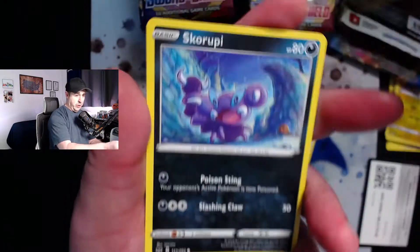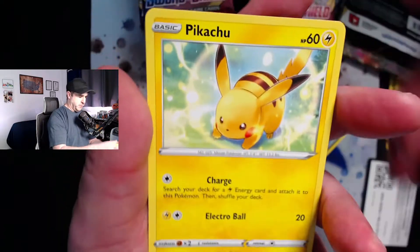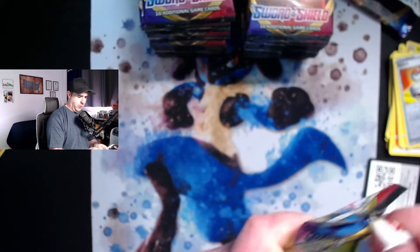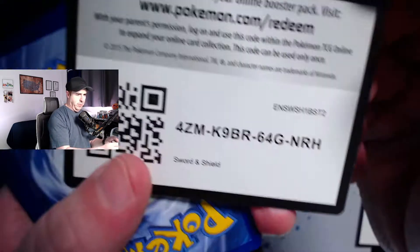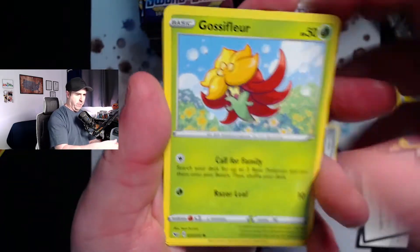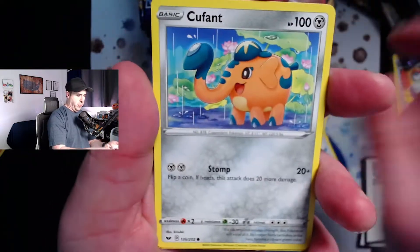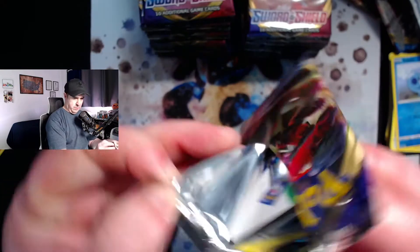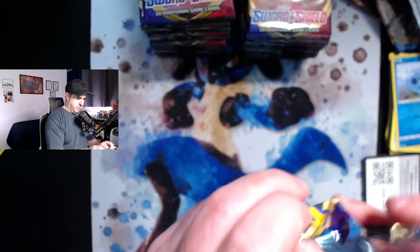Oh, I haven't seen that card yet — that's a cool Pikachu reverse holo. Switch and a Stone Jurner as the rare, so nothing really going on out of these first three packs or so. That's okay, there are lots and lots of packs to get through. These booster box openings can get really lengthy if you're not careful, so I'll try to keep this fairly quick for you guys but not so fast that you can't enjoy the cards.